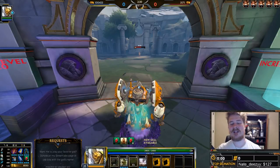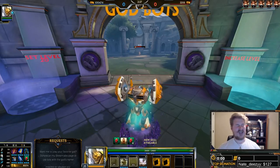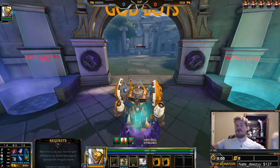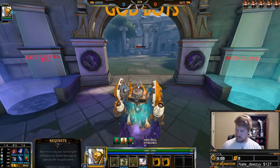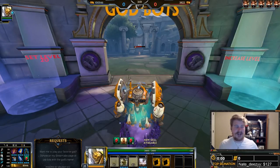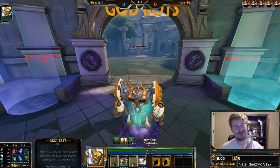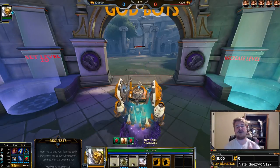Finally, on the subject of diminishing returns, there is one type of CC that is not affected by diminishing returns nor does it contribute to diminishing returns: banishes — something like a Freya ult. Freya's ult is always going to last for its full duration. And when somebody comes down from Freya's ult, they will not have any increased CC applied to them. So if Freya ults somebody and you then 1-second stun them, that person will be stunned for the full 1 second assuming no prior CC. Banishes don't contribute to anything. Roots are the notable exception — I'm not 100% certain off the top of my head, but I'm pretty sure roots are not affected by diminishing returns but do contribute.